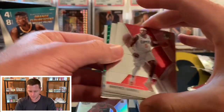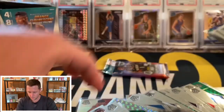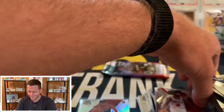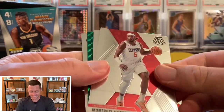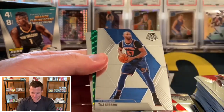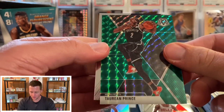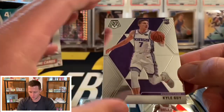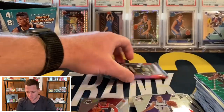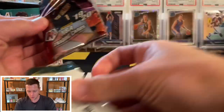Whoops, there goes my stack — hold on one second guys. Alright we are good to go. We have Montrezl, Tash Gibson, a green Torrian Prince, and a Kyle Guy — haven't really pulled much Kyle Guy out of Mosaic. Last pack — let's see if we can get a Ja or Zion.